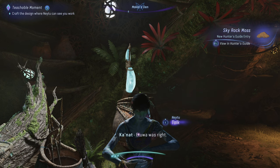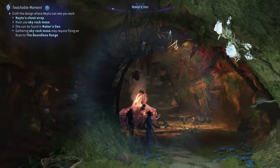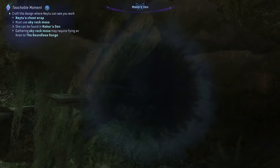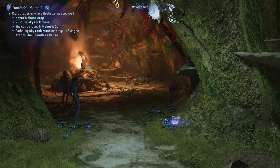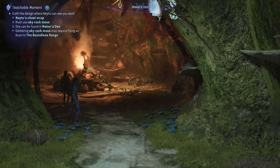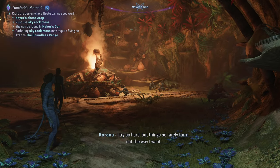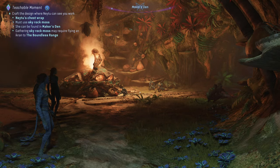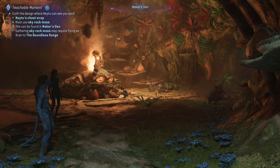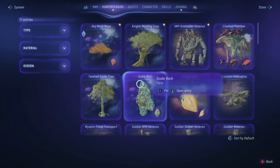Alright, you can craft the design. So we need - she didn't put something on my map for this. We need to get the sky rock moss. It can be found in the megas - gather sky rock moss acquired by flying an ikran to the Boundless Range. Okay, let's figure out where that is.